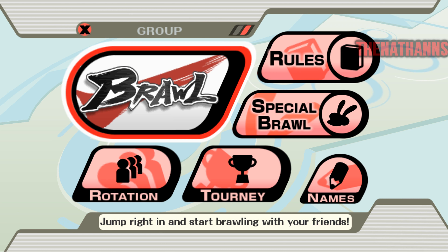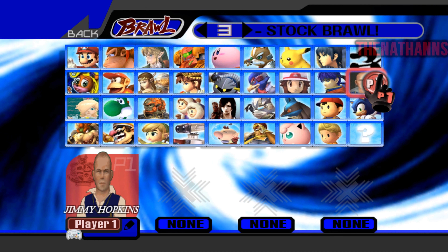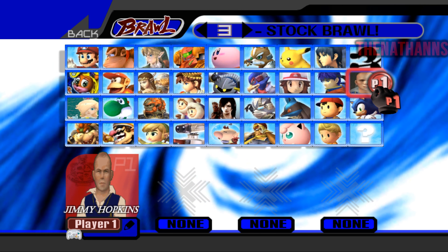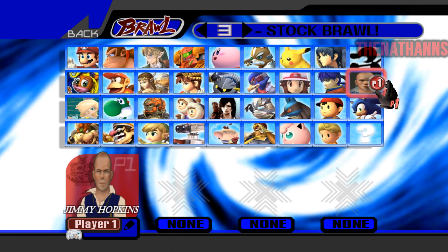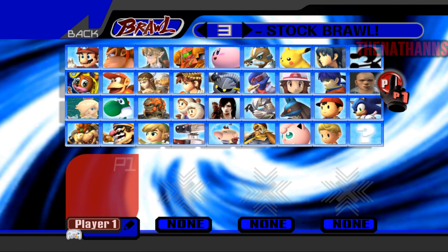I apologise for starting today's video off with a dead meme, but how else could I start this video off? Today we're going to be taking a look at a mod for Super Smash Bros. Brawl that brings Jimmy Hopkins as a playable character, who replaces Solid Snake. It's not Smash Ultimate like we'd like it to be, but let's take what we can get while we wait.